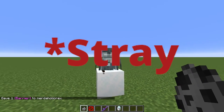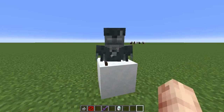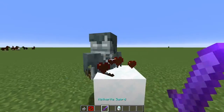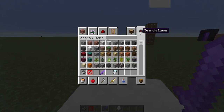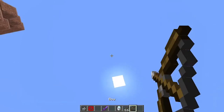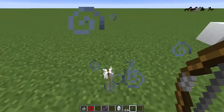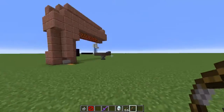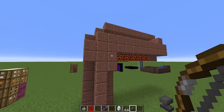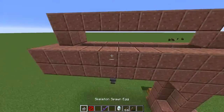Once he turns into a strider, kill him with a Looting III sword and you can pick up some arrows of slowness — these basically make you go slow if you hit yourself with them. Anyway, it's a very simple design and this is going to be using a spawner.